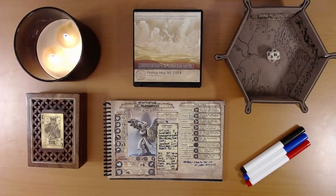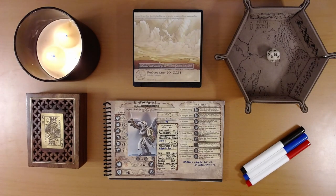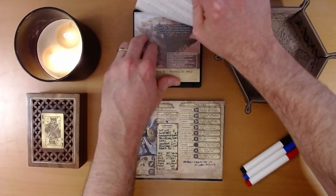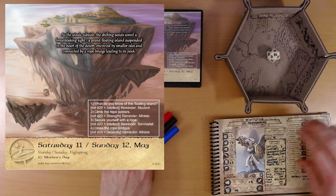Happy May 11th everyone. I'm Liam and we are playing the 2024 Quest Calendar: the Leaf Riders of Renwood. Yesterday Ivy and party survived a tornado in the Dread Sands Desert, despite being cursed again by the corrupted spirit of the Tree of Seasons. We're trying to find the first of four ancient guardians to restore the tree and save the world. Let's see what adventure is on the calendar. As the winds subside, the shifting sands unveil a breathtaking sight — a grand floating island suspended in the heart of the desert, encircled by smaller isles and connected by a rope bridge leading to its peak. There is a hidden icon on this page, so we get to discover something.